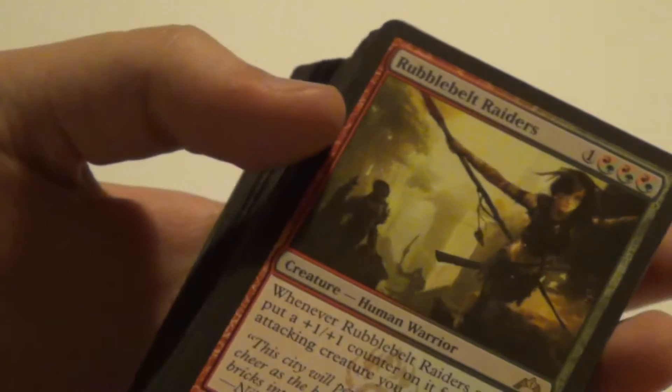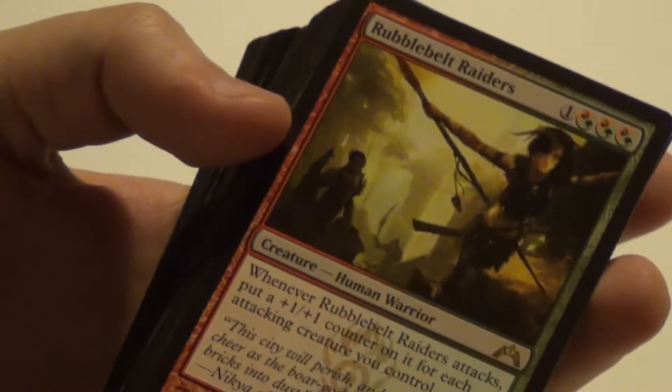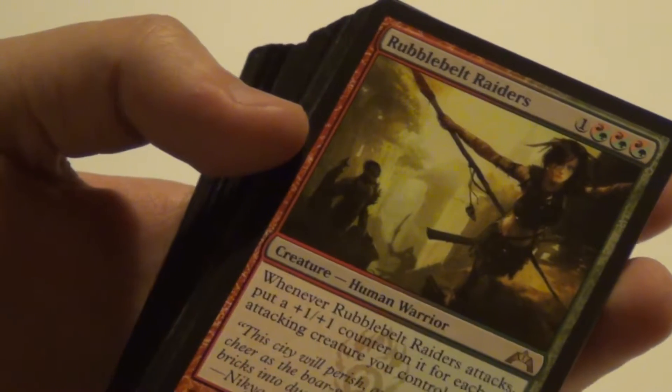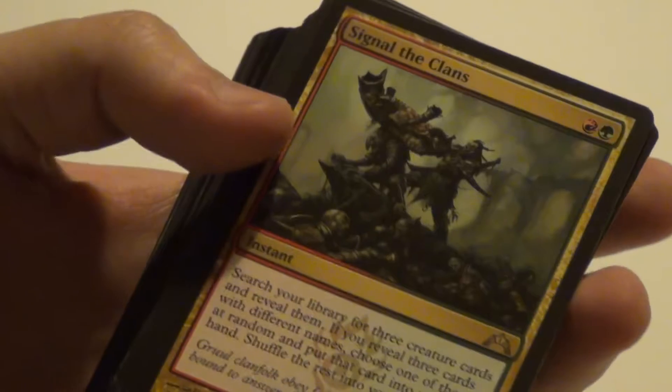Then Rubble Hulk Raiders — a really awesome solid card — we got 4 of those. It gets a +1 counter for each attacking creature you control, including itself. So it is basically a 4/4 if you attack with it the following round. We have 7 of them and 1 foil.